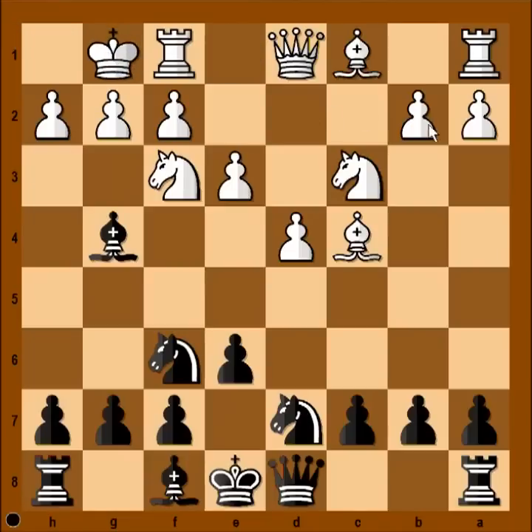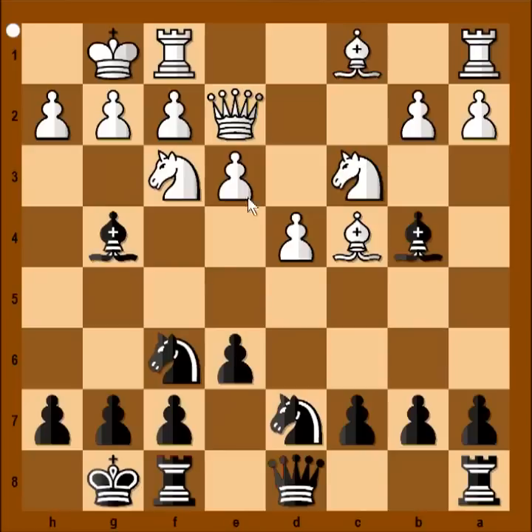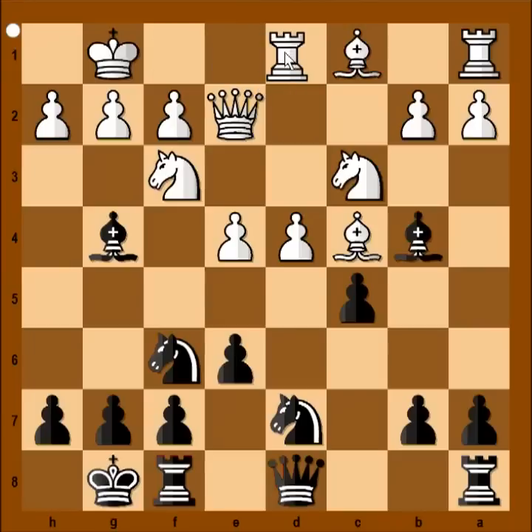Nbd7, white castled kingside, bishop to b4. With that move Black is fighting for the e4 square. Qe2, preparing e4. Black castled kingside, e4, c5, attacking white center. Rook to d1, lining the rook with Black's Queen.